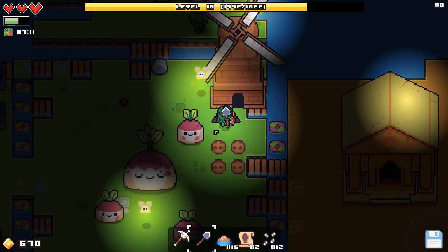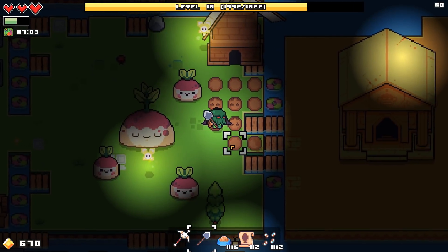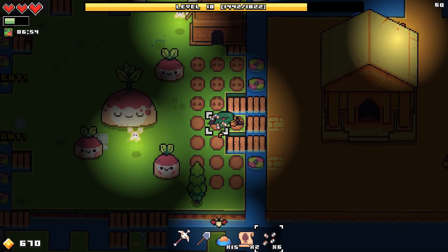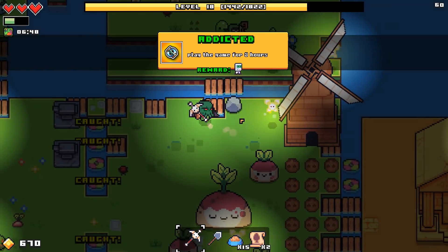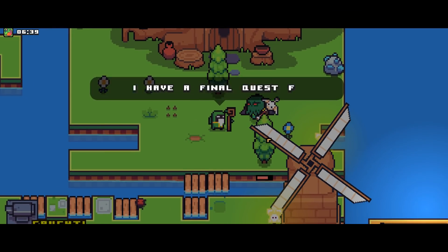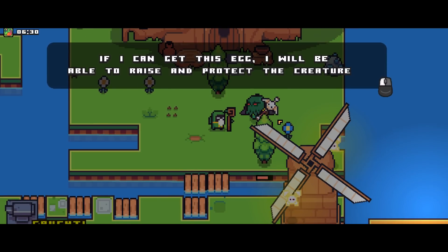We got all of our seeds — 16. We just need to dig. Okay, that was weird. Addicted — nice, that's one more off the list. We got a lot of feats left to do. The NPC says they have a final quest involving finding a rare dinosaur egg. If I can get this egg, I'll be able to raise and protect the creature. Dino friends are the best friends!